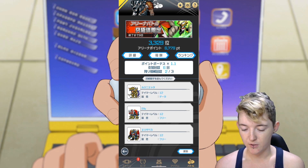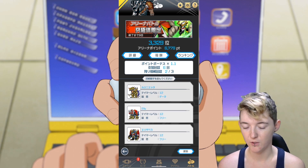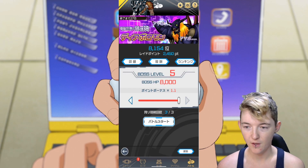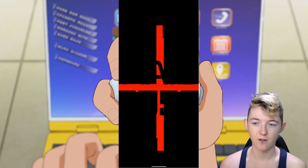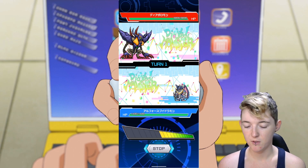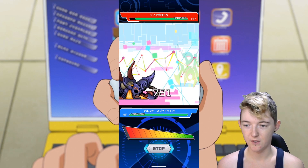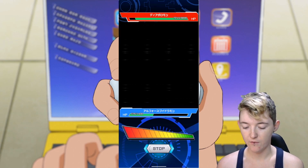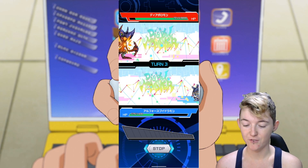Now that my rank's gone up you can see that at the top, along with how many points I have in the arena, how many times I've battled, and my win/loss ratio. We can also fight in a raid battle — click yes to start. I'm currently rank five for this and it goes up to rank six if I beat rank five.